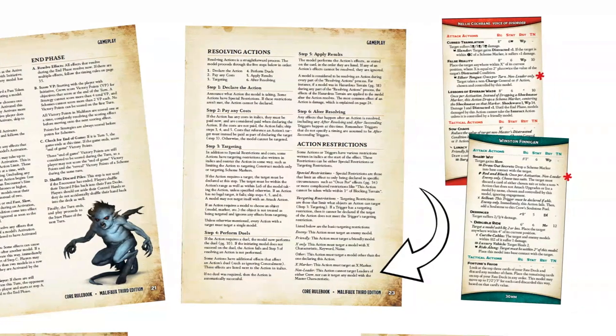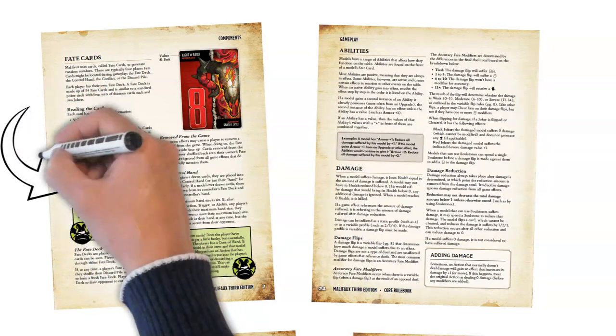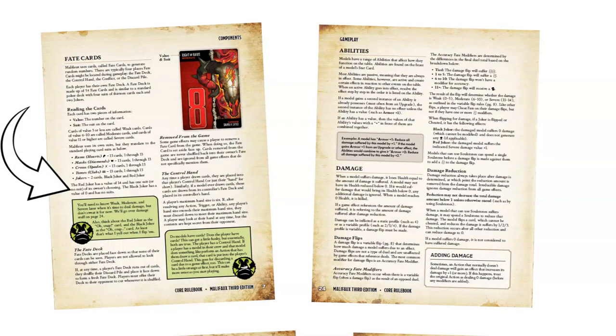Next, we'll look at Jokers. Wyrd made some minor changes that clarify what have been points of debate among some players. The Red Joker has always had a value of 14 and any one suit of its owner's choosing, but some players may not want it to have any suit. The new text on page 7 says this is possible, stating the Red Joker has one suit or no suit of its owner's choosing.